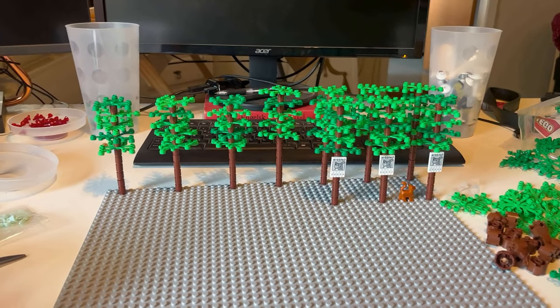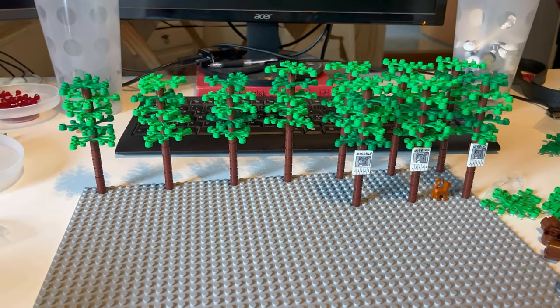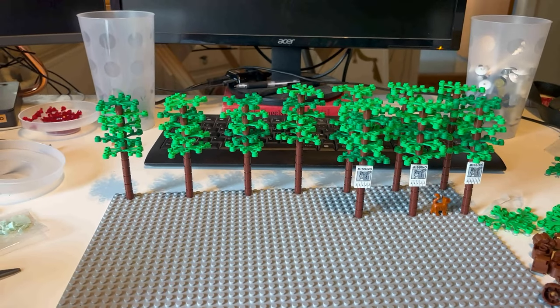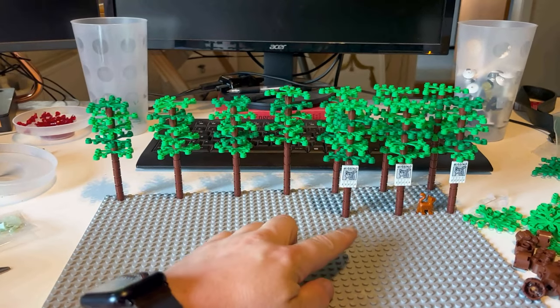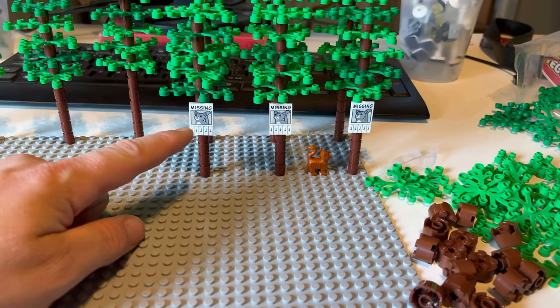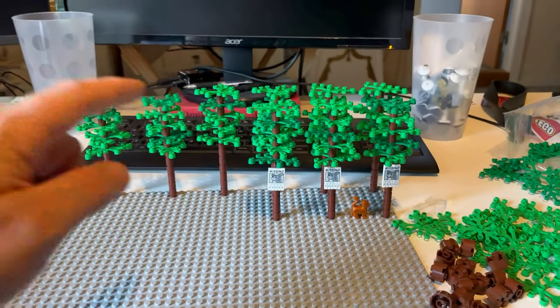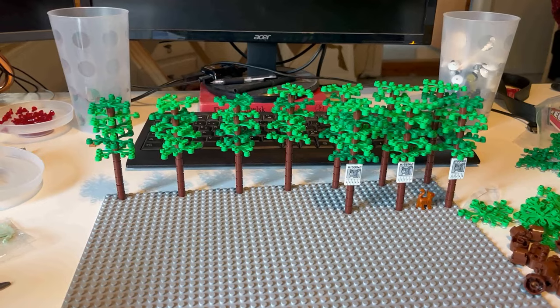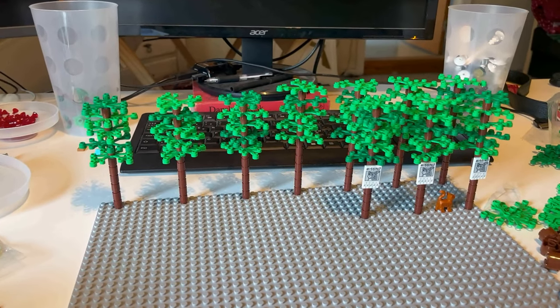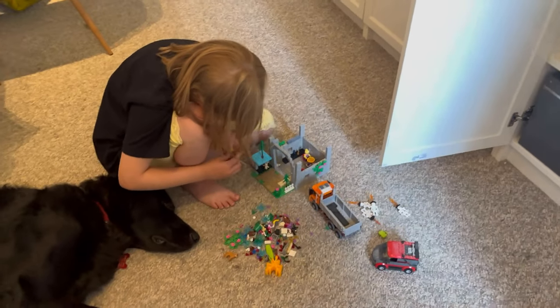The first couple of trees — the smaller ones — are about 10 bricks tall, and on three of them we've put these missing posters and a little cat. These have to go up into the park in the downtown area. Now we're going to build the bigger ones while the others are down on the floor doing their thing.